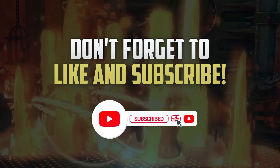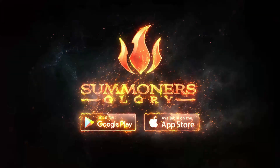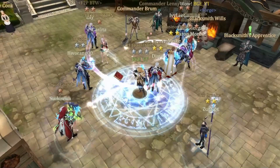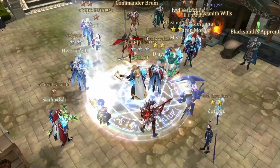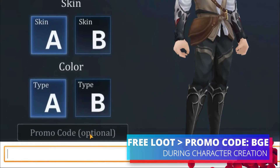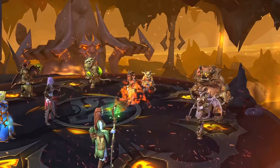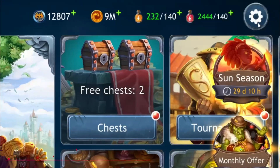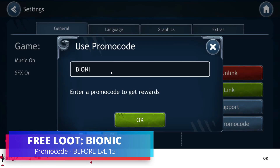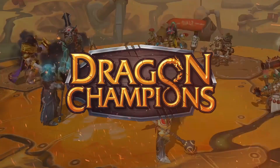Before I get to that, here's a quick reminder on how you can support this channel for full-time content creation. I do play other gacha games — for example, Summoner's Glory, the only game where you can actually help other players summon to get better drops. You can enter the promo code BGE during character creation to get free in-game loot. There's also another game I can afford to play every day that really feels like a mobile game because you have instant battles — enter promo code BIONIC before level 15 for free in-game loot. All download links will be in the description and comment section.